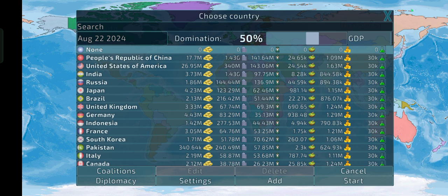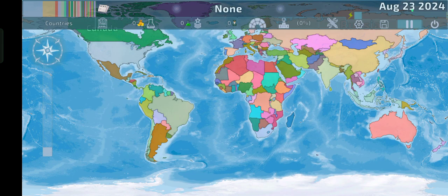Number one, if it's difficult to hear me because of the music, or maybe I'm just not speaking that loud, I'll just turn on captions. And number two, we're going to set the GDP domination of each country to 100%, just to make sure that no one accidentally wins. And we're going to start as the UN, aka none. And now let's just start off in Europe.